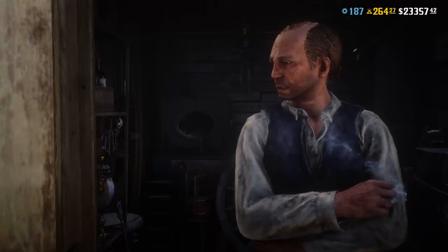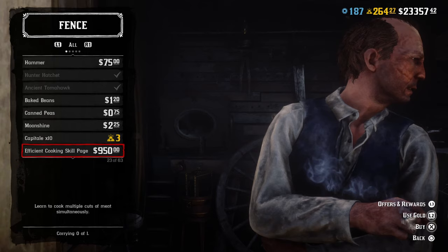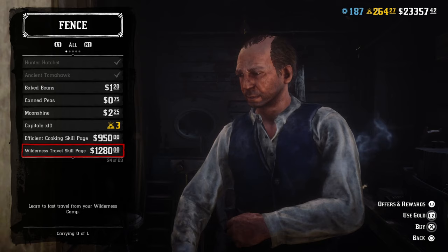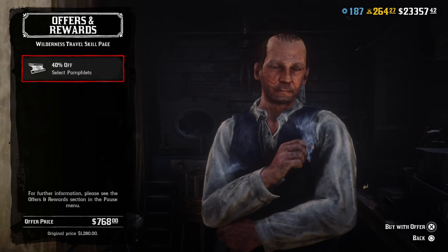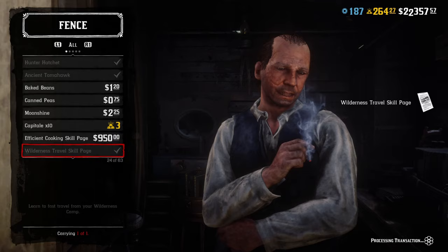Once you arrive at the fence, go to the buy option, then scroll down until you find the wilderness travel skill page. You'll notice it's twelve hundred and eighty dollars — that's a lot of money — but I do have the offers and rewards so I'm going to use that to reduce the cost.